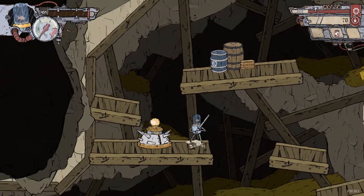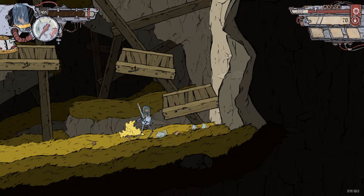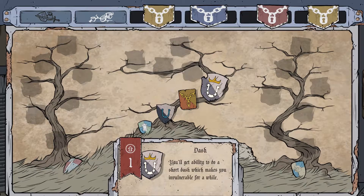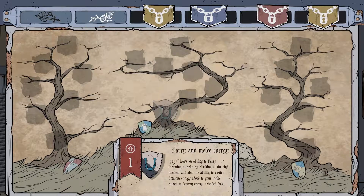You have your standard moves: attack, block, throw grenades, and use potions to cool down your heat levels or heal up. You also gain experience and level up, which allows you to unlock additional abilities like a dash move that increases your mobility. There are different skill trees you can work towards unlocking, but a lot of these are currently locked since the game is still in an alpha state, though it definitely gave me a taste of what the system will look like when the game is finished.